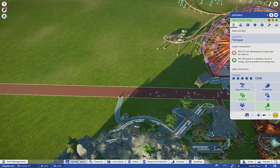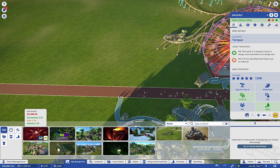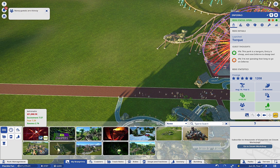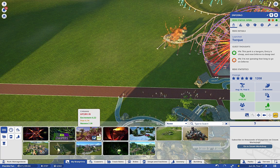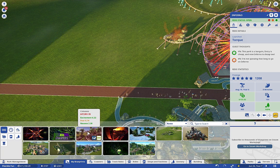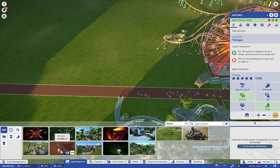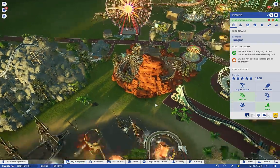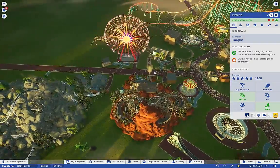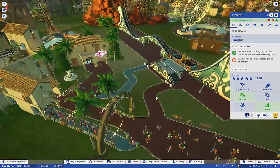Hopefully we'll get some more money here because we've got a few more coasters to implement. There's one called Adrenaline - it's really expensive at 51 thousand to build versus 13 thousand for this one. That'll be a while before I can afford it. Some of these other ones at 17 or 16 thousand might work in the meantime to draw more people over.